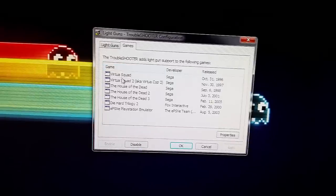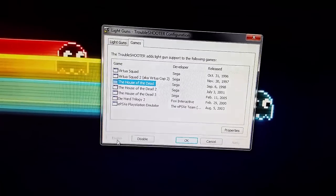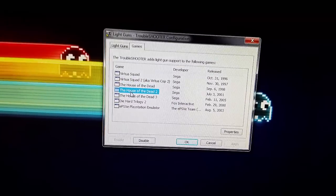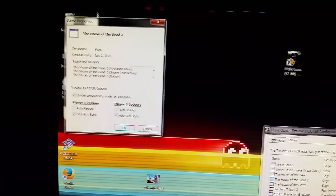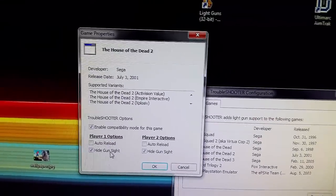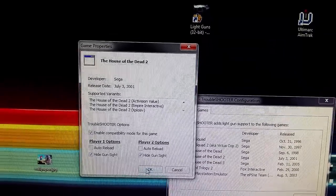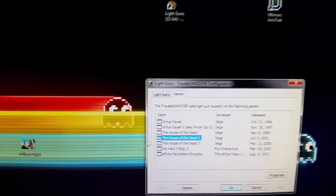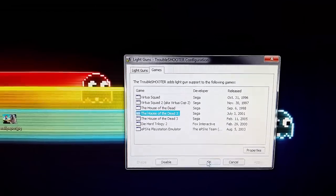The next thing you want to do is hit 'games,' and then on your House of the Dead entries you want to make sure that it's enabled. Select each one of these — you can double click them to open up options like 'hide the gun sight' or 'auto reload' if you want. This is how I have all mine set up. Once you have all three of those enabled with those options and the gun set up, the next thing we're going to do is go into HyperLaunch.